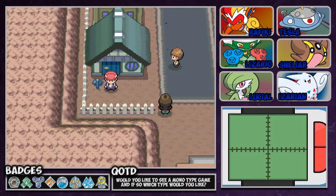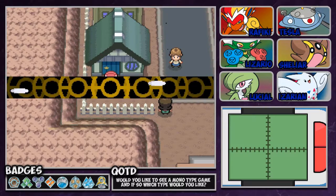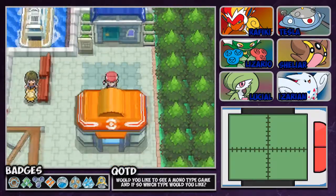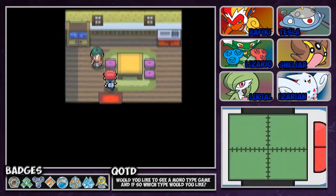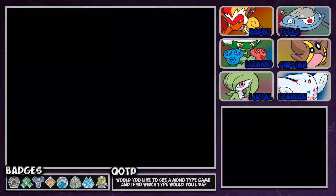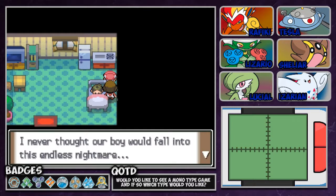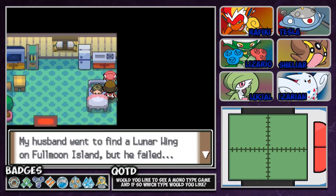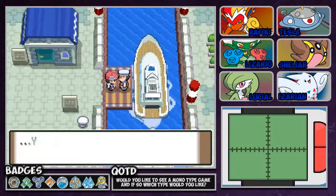I will meet you guys in Canalave City where we can start the Cresselia questline. Flying on Staravia even though it can't support my body weight. I believe the house is near the water. I still love this music so much. No interviews! Inside a house, a little boy is thrashing about in his sleep, appearing to be in torment, muttering something dark — something is watching him. The boy fell into an endless nightmare. It's happened to others passing through Canalave — people who never woke up from their nightmares. They were woken using something called the Lunar Wing. Her husband went to find the Lunar Wing on Full Moon Island but failed. Okay, I'll go to Full Moon Island and save your son.